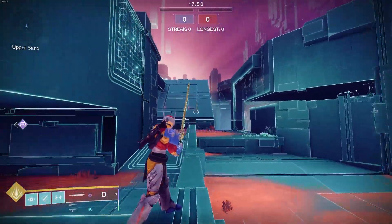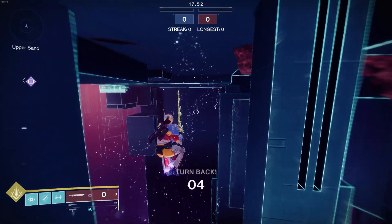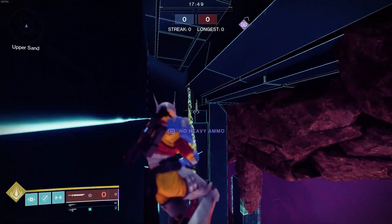Coming into upper sand, you're able to just jump right off this ledge and fly underneath the map and hang out. There are no barriers, turnback, or anything that will kill you.